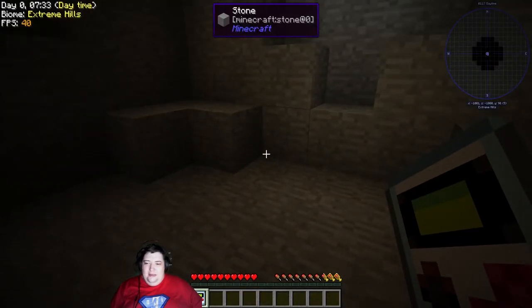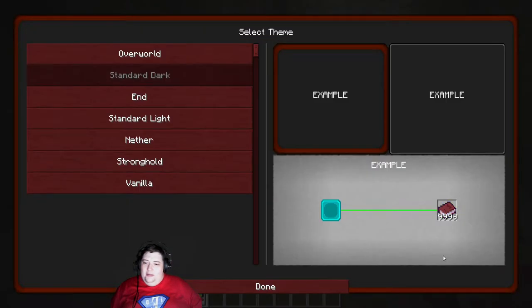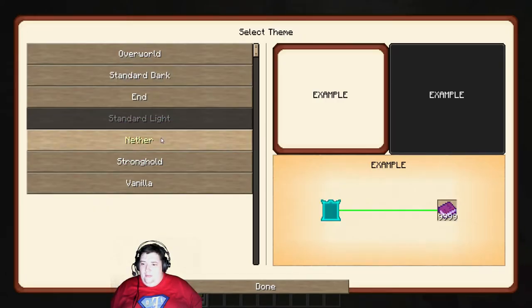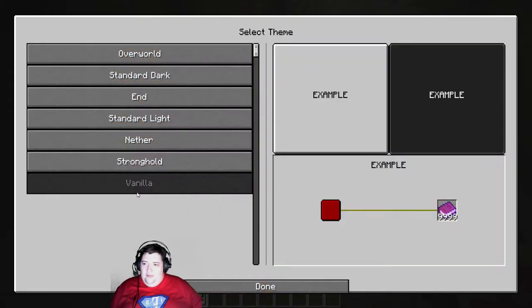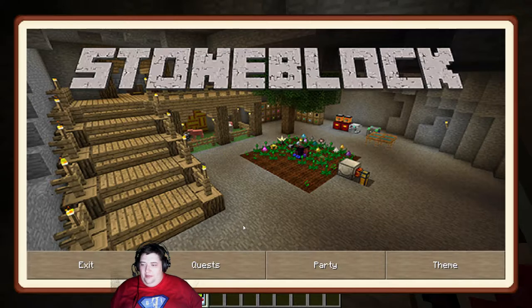So we're just going to go ahead and get started. Stone Block — yes, the name of the mod. Jump over to Quest. We would do Party if there was more than one of us here, but obviously that's not a thing. We could do Standard. I like Standard Light, actually. Standard Dark, Standard Light, Nether, Mask, Stronghold, Vanilla. No. Standard Light. Let's do Standard Light. I like that. It's nice and bright, right?